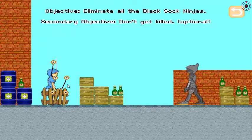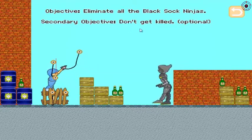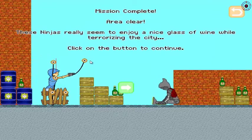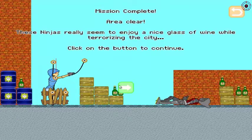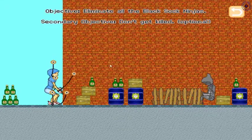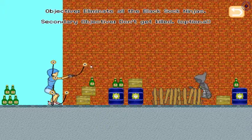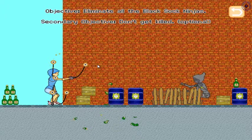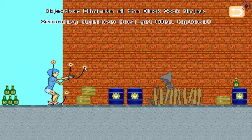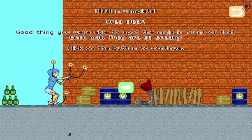Eliminate black sock ninjas — second era, don't get killed. Where's my hand? That's not my hand, that's my hand. I want a bullet — I don't have one more bullet. There he is! Good thing you were able to spot the ninja in front of that brick wall — they are so sneaky.